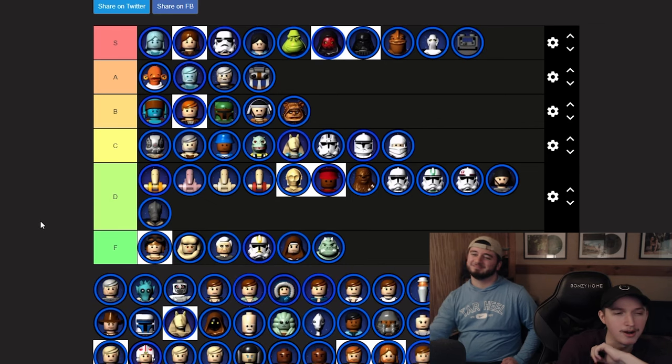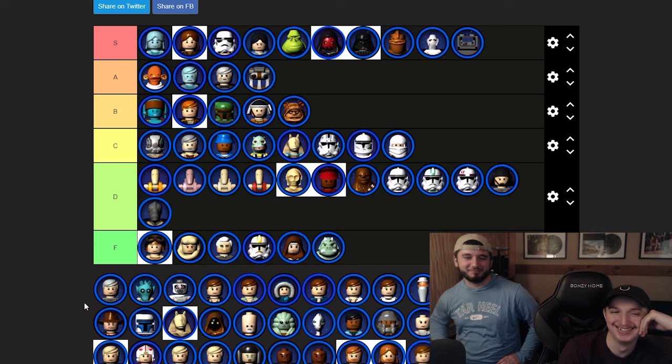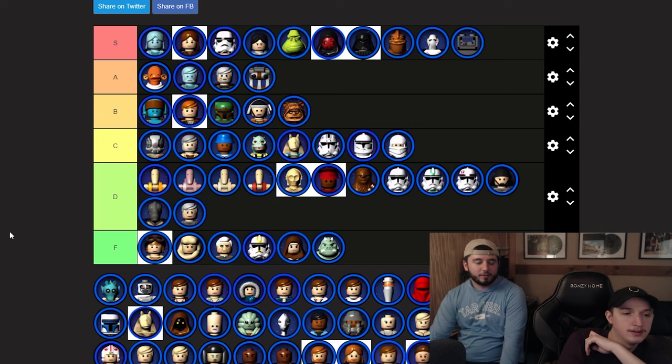Gonk droid just gets thrown up there. That's Tarkin — I don't know where to put this one. Not a very great guy all around, at least D tier. Greedo — he gets dusted, but he's kind of trolly in LEGO, so C tier. All the bounty hunters keep landing in C.